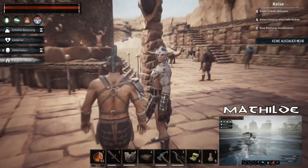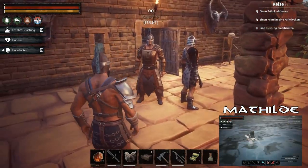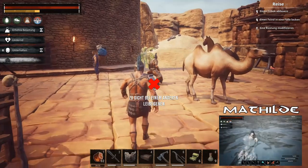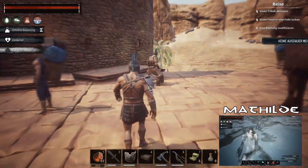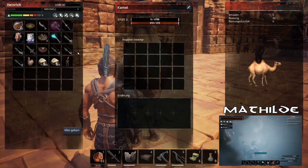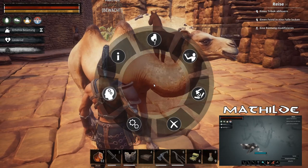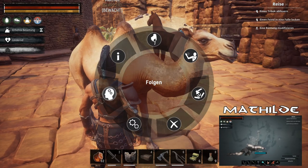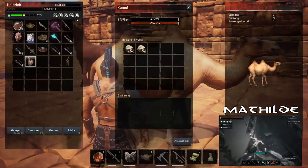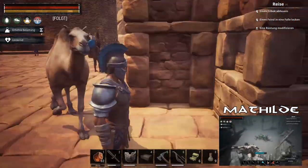Also wenn du was farmen gehen willst, kannst du ja unser Kamel mitnehmen. Das habe ich vor. Ich könnte jetzt auch einen Sattel bauen, aber ich glaube nicht, dass man auf ein Kamel reiten kann. Wäre authentisch. Wir haben noch keinen Namen fürs Kamel. Vielleicht fällt mir noch einer ein, oder ihr schickt uns Namensvorschläge in die Kommentare. Sonst heißt er einfach Punch – Conan hat den doch mal umgeboxt.